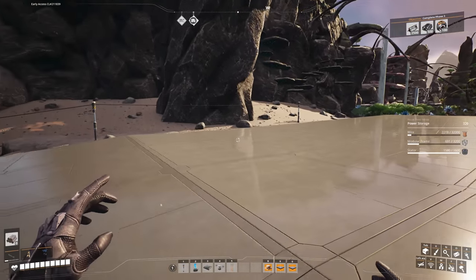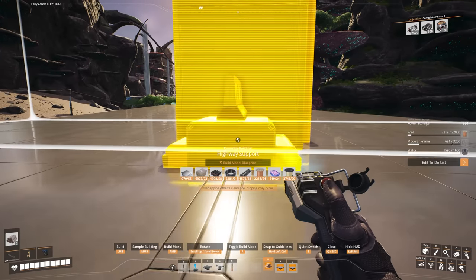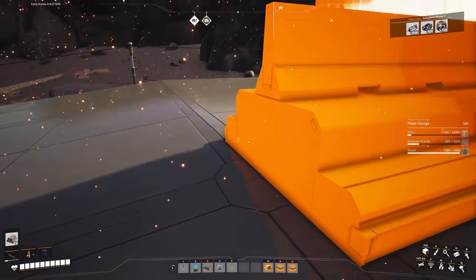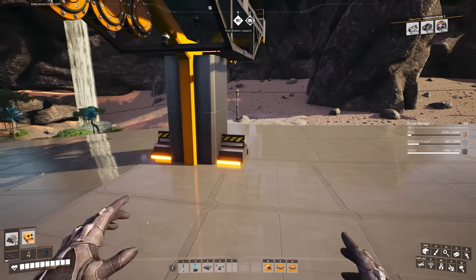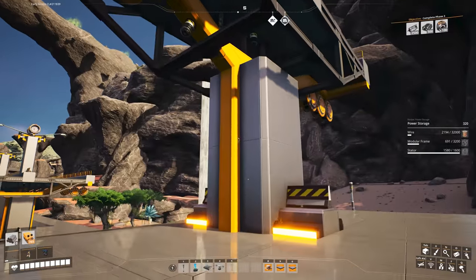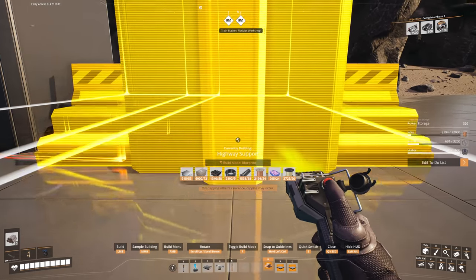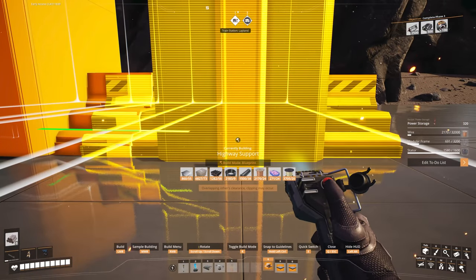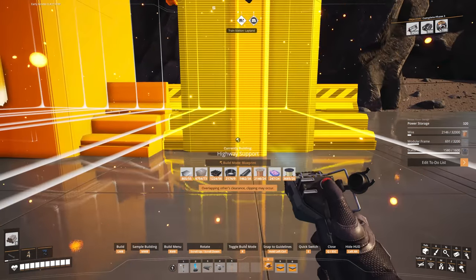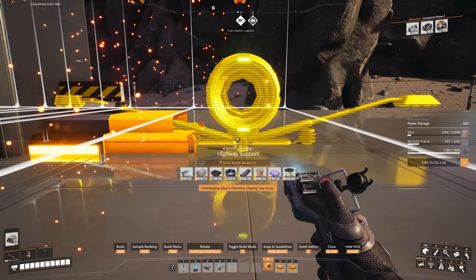On a bend, the support may start to encroach onto the adjacent line, but don't worry. Grab the support again, aim at the foundation on this line, and you can see on the left side it's encroaching on the other pillar - that's fine. Place it there, then do the same on this line and this line, until it's no longer encroaching.